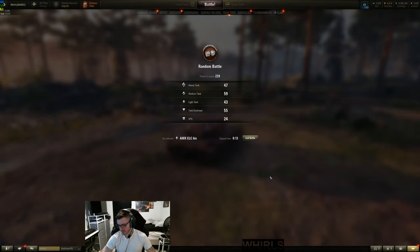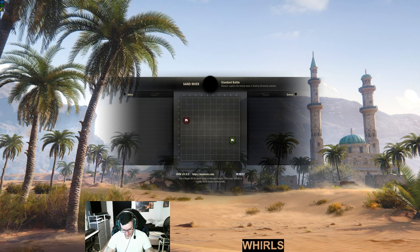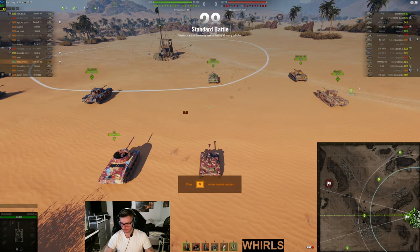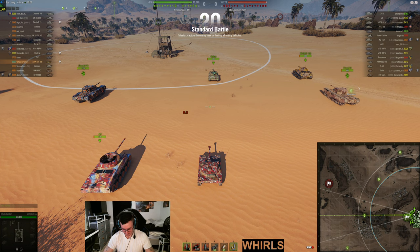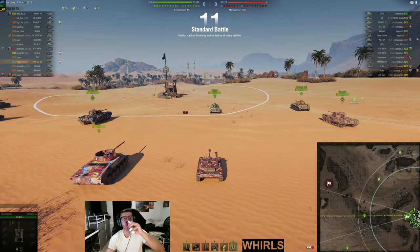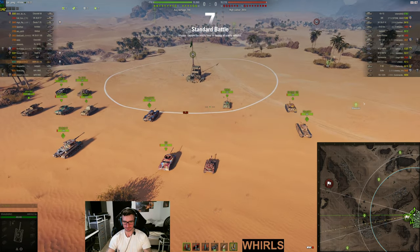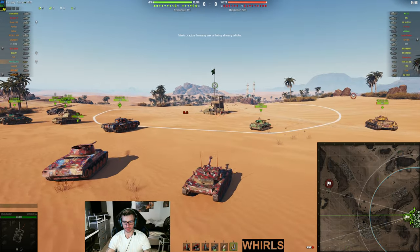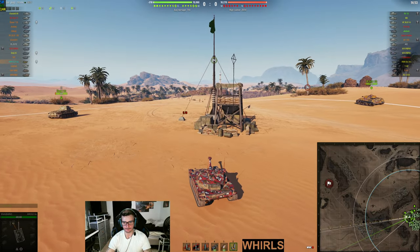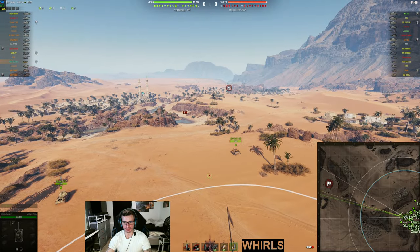Let's see how the third game goes and then I'll probably let you guys go. I still have to do laundry, meal prep, and figure out when this grocery delivery is coming. Okay, three lights — I think two tier 5 lights and one tier 6. This is going to be a weird game. I want to go over here, but I don't think that's what this gun is going to be good at. I think we'd be better off going somewhere in the middle.